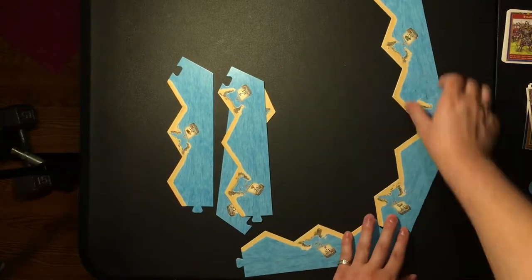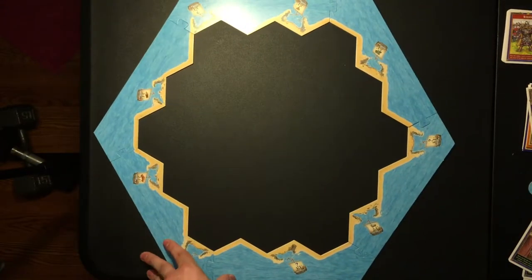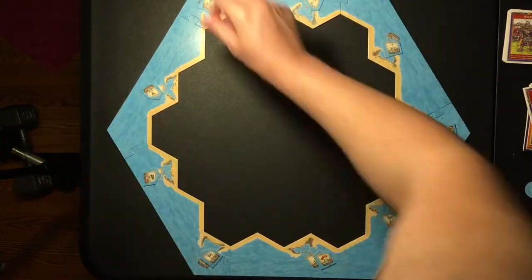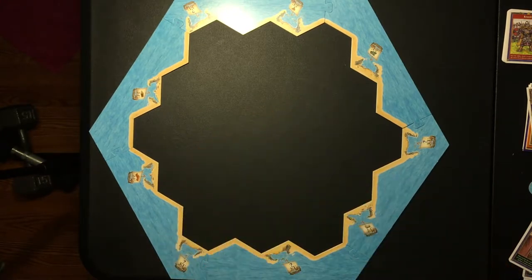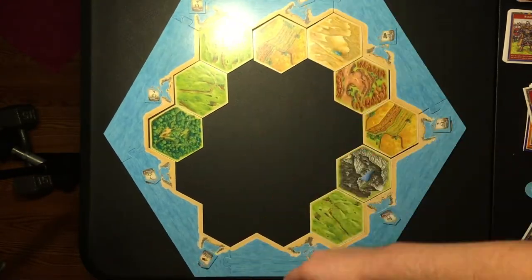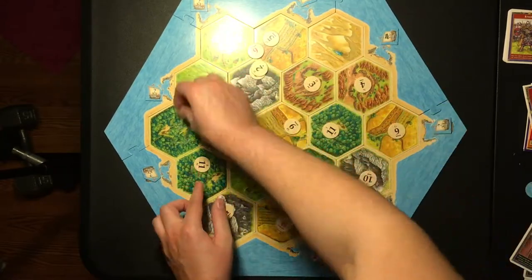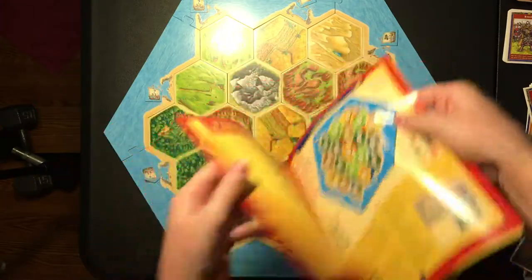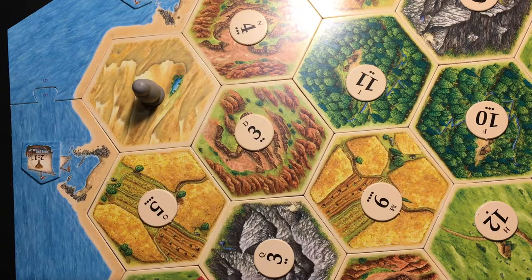First, set up. Line up the C-frame pieces with the numbers on the narrow end slotting together. Then randomly place the harbor pieces over the pre-printed harbors on the frame pieces. Next, place the terrain hexes randomly into the frame with a random number token on each. There's technically a preset orientation for all of these pieces, but that's baby mode — we can handle the randomized version. To finish off the board, place the robber pawn onto the barren desert hex.